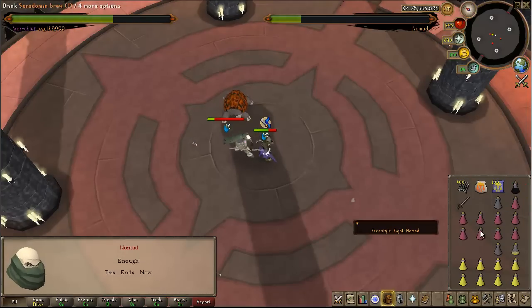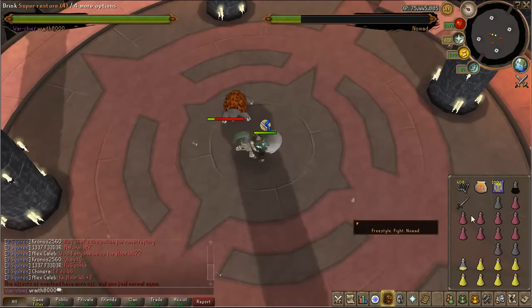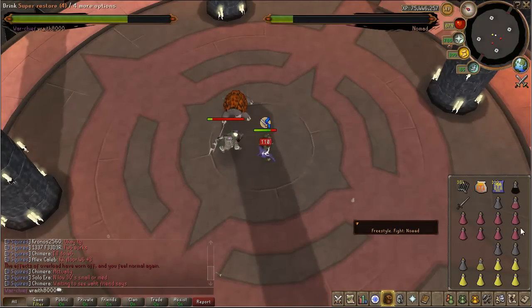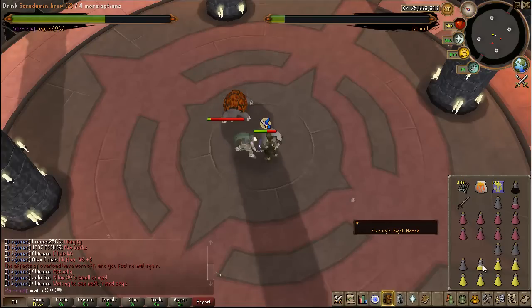His final set of attacks: he says "Enough, this ends now" and comes up and starts meleeing you. Protect from Melee is supposed to help a little bit here, and I do recommend using it. He just melees you for the rest of the kill with no more special attacks, but it does deal lots of damage so you can get combo'd very quickly. Make sure you keep your health high, keep brewing, and keep attacking. Just do your best to keep alive — there's only a quarter health left, and once you deal that much damage, he's dead.